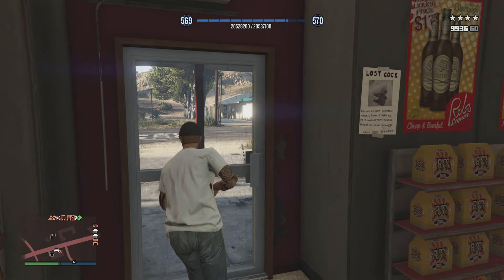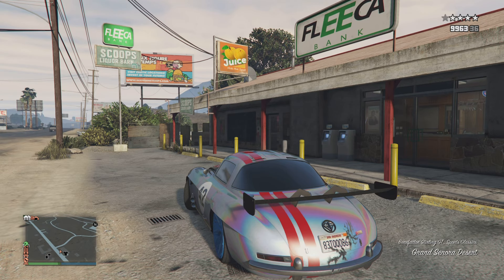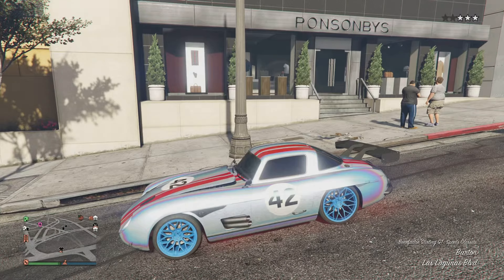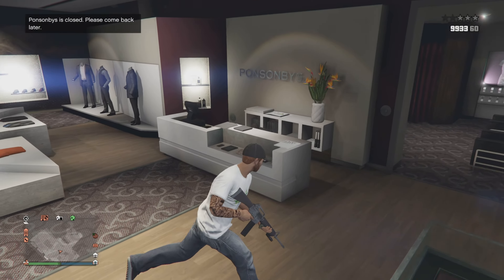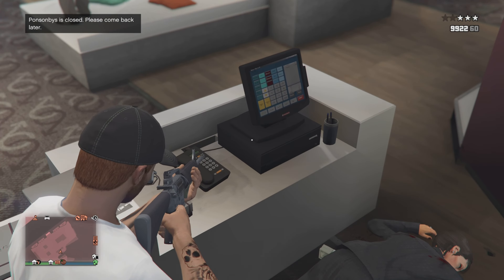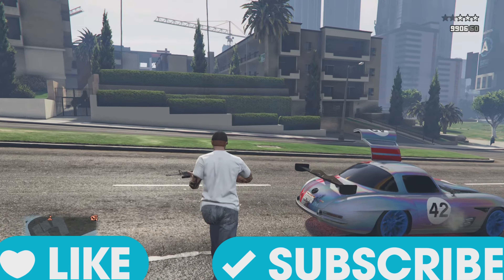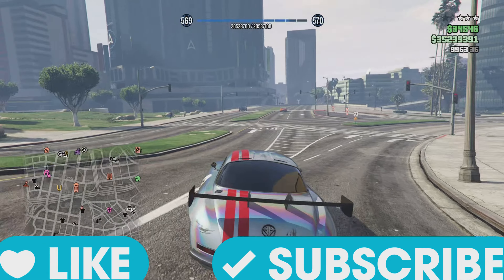To show you this worked, I already had a four-star wanted level from going to the penitentiary. I went into a convenience store, killed the shopkeeper, and robbed it — and as you can see, there are no cops spawning anywhere on the main road. Further proof: I have three stars going into the Ponsonby's clothing store, kill the shopkeeper, and as you can see, there are no cops spawning whatsoever. I leave the building, expand the mini-map, and there are literally no cops — so hope you guys enjoy.